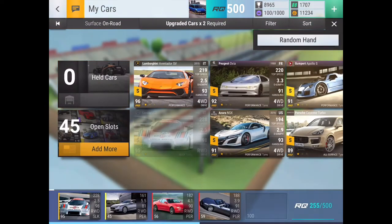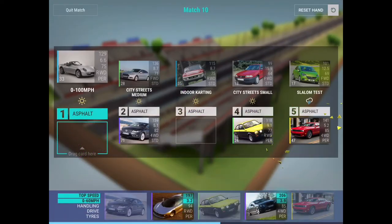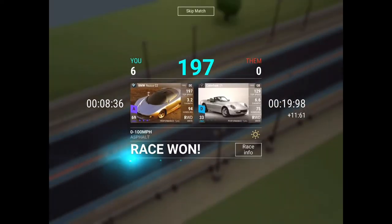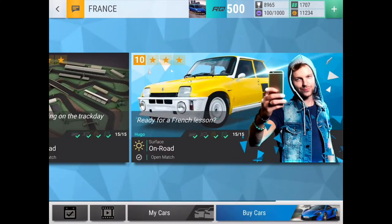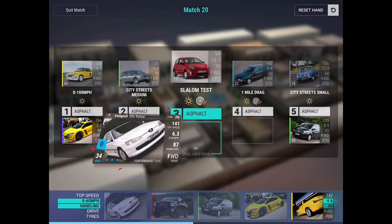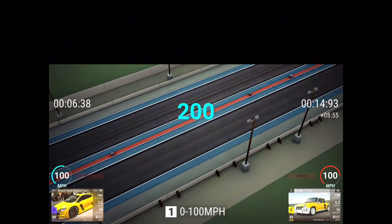Starting off with the first level — we got a very solid hand, three epics. It doesn't really matter where we place them for this one. First couple of levels should be easy, but once off-road starts being thrown at us or opponents get harder, it's going to get much trickier. Moving on to France — doesn't seem too bad. We'll put cars on city streets small, zero to 100, city streets medium. We got the Banana which is a great car.